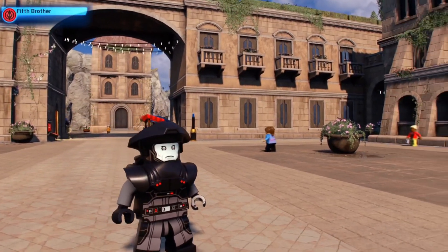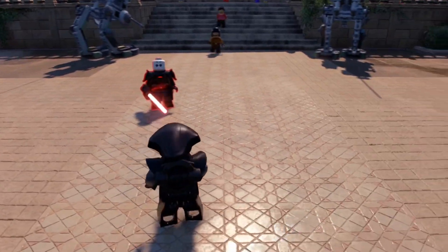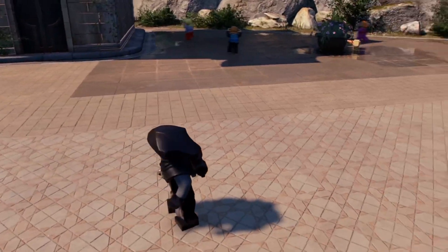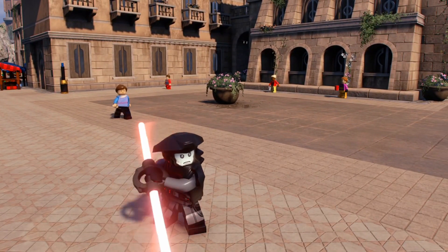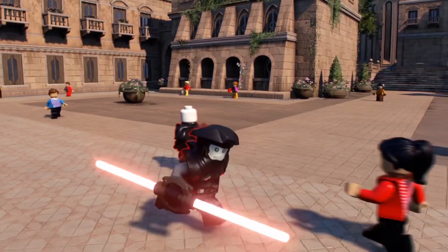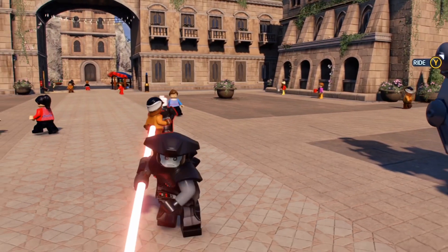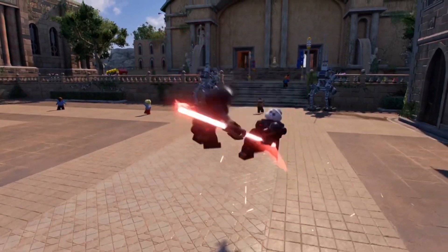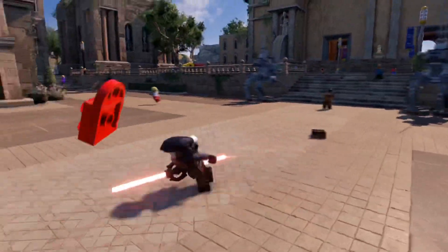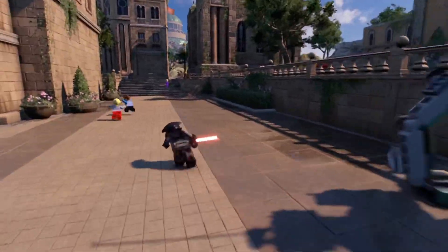Next up we have the Fifth Brother and he looks great. Again he's based on the minifigure from the set. He's got a double-bladed lightsaber, unlike the Grand Inquisitor who had a single blade. The cool thing about the Fifth Brother is his jump animations — very similar to Ezra's, where he jumps around doing circles and backflips. This is definitely one of my favorite Sith characters. They nailed the mold and armor just like the Grand Inquisitor and I can't wait to use him more.